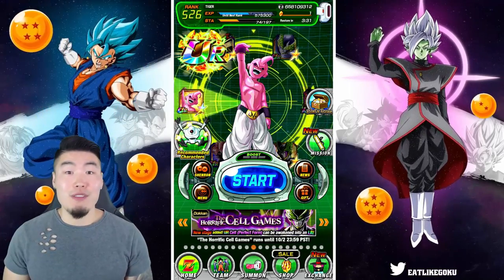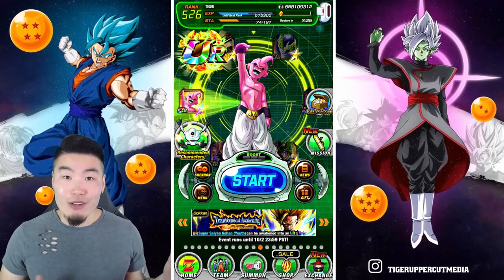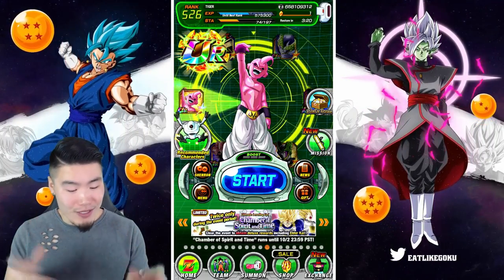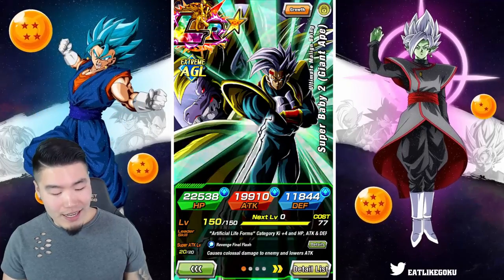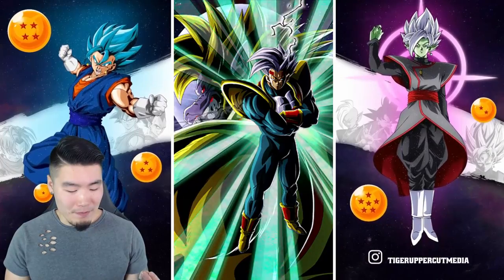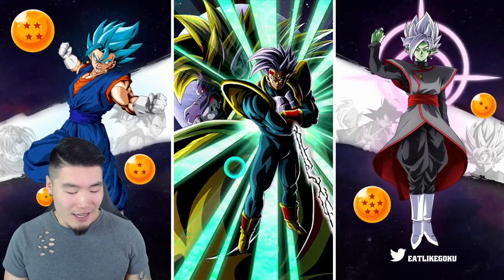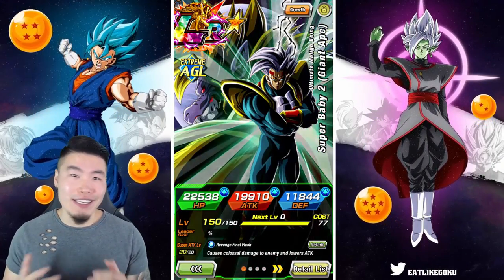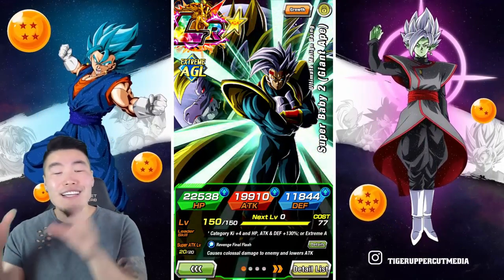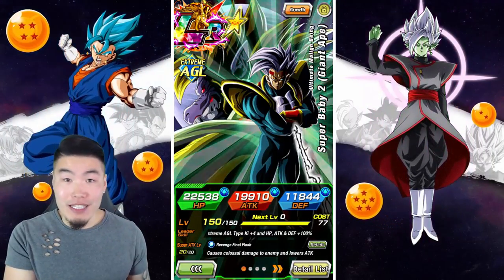I'd say this was a very successful video, guys. I was hoping for some Great Ape transformations, or some LR Cell transformations, or an active skill or something like that — we didn't get it. But we did beat the stage and that's the most important part. Even though I didn't pull the Androids, I do feel a little bit better about pulling this Baby dupe. He is a very good LR, a very very good unit — don't sleep on him, don't underrate him. He deserves a lot more respect than he currently gets. Transformation Boost stage: defeated with a 130% lead LR Baby Artificial Lifeforms team.